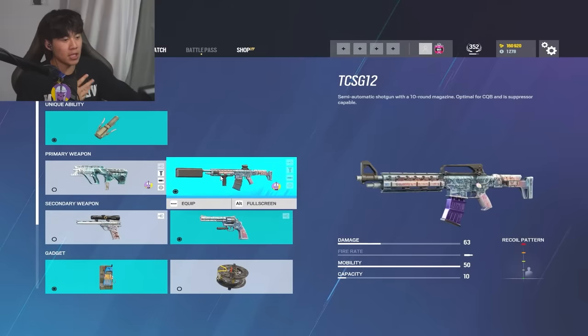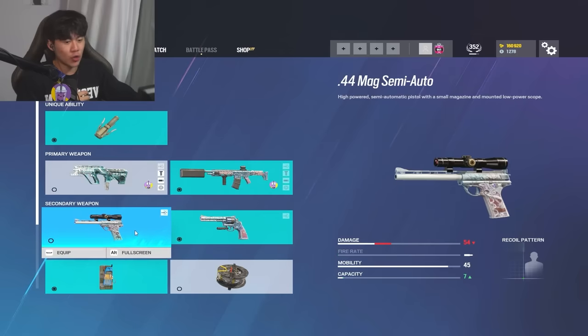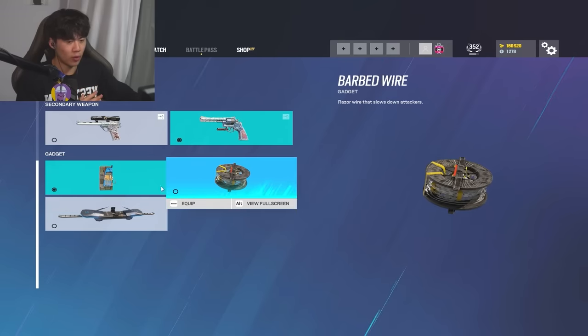Good anchor, C4, good weapon. You can make rotates a lot with the TCSG. The TCSG, if you don't know what it is, it's basically like a slug shotgun - you can make really good rotates. If you're trying to be Han Solo, sure, go ahead and use the 44 Mag. Otherwise, use the revolver. And by all means, only run C4 - don't be running barbed wire over C4.